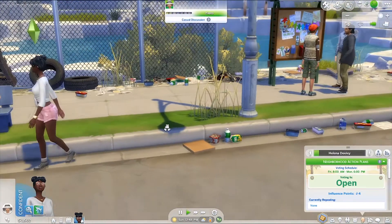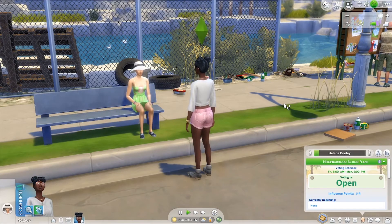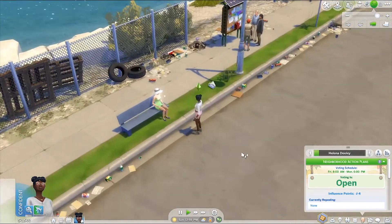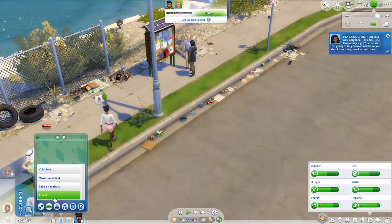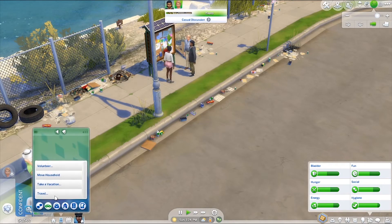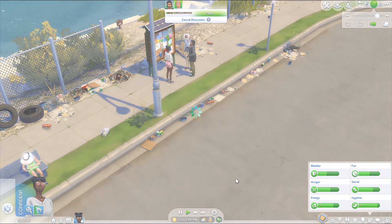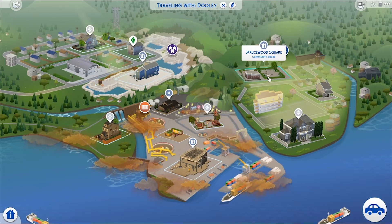Oh, a celebrity! It's so funny how they are shiny and sparkly — it reminds me of the series Psyche, where there's a girl so pretty she looks like a god, all shiny. I like the same shininess here. I don't know what else to do, let's go somewhere. Now you can also volunteer — before it was only 'move the household,' 'take a vacation,' and 'travel,' but now there's 'volunteer' too. Interesting! Let's go somewhere.